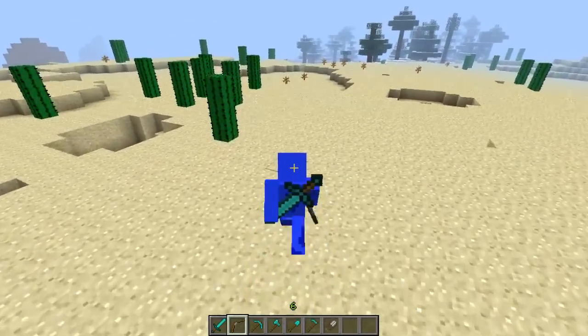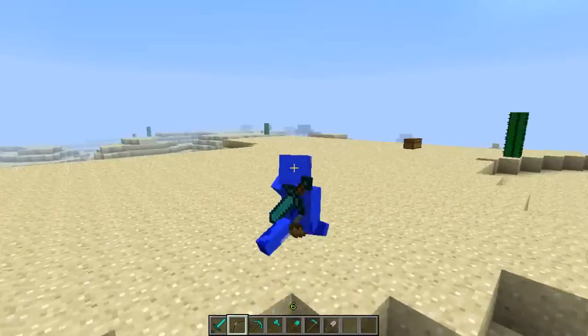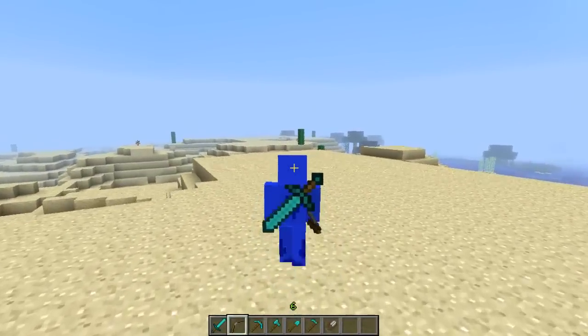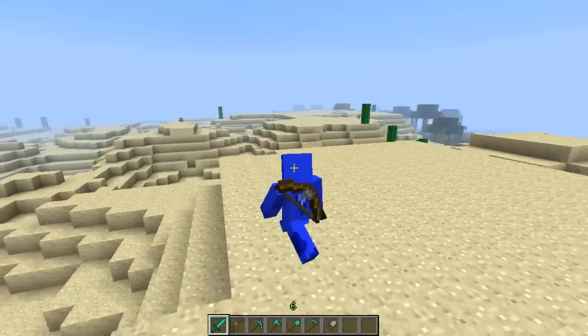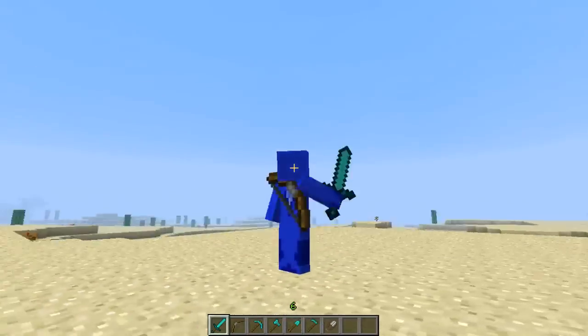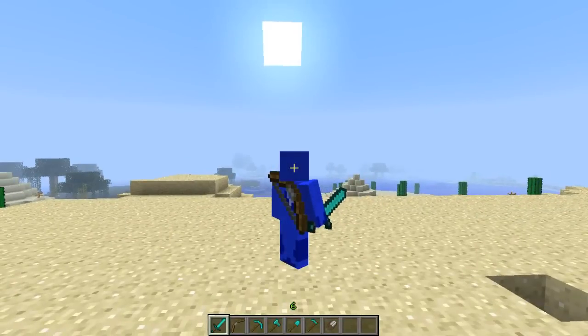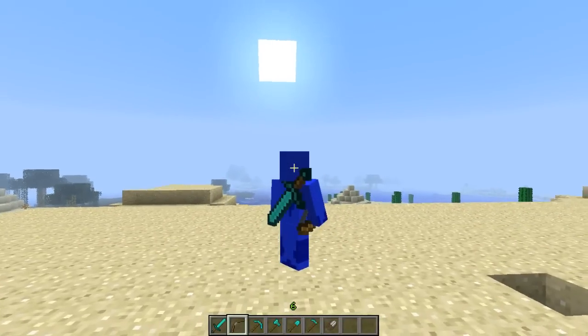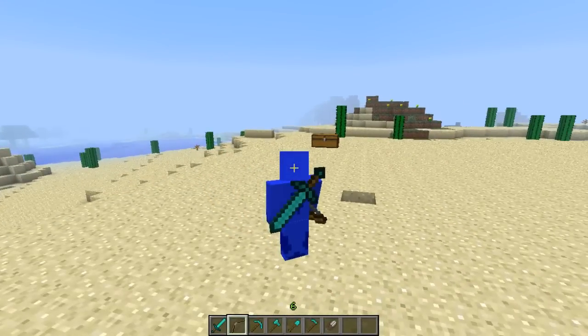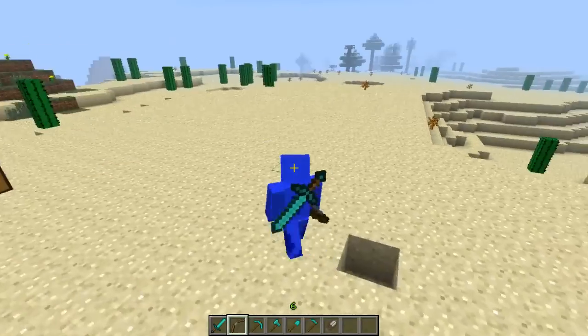It gives the feel of an RPG kind of thing. The way this mod works is that the last tool in your hand will show up on your back. So if I have a diamond sword in my hand and go to bow, the next slot, it will put a diamond sword on my back. That's actually how this mod works, and it is awesome.